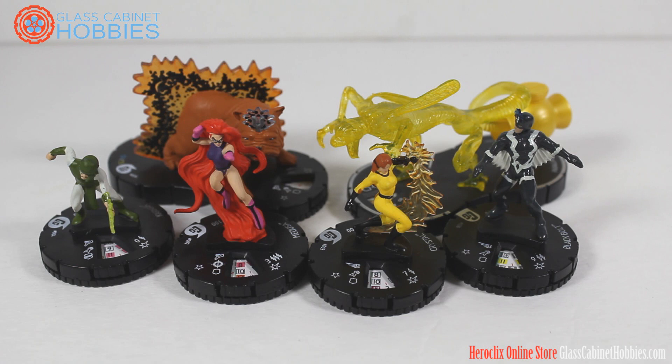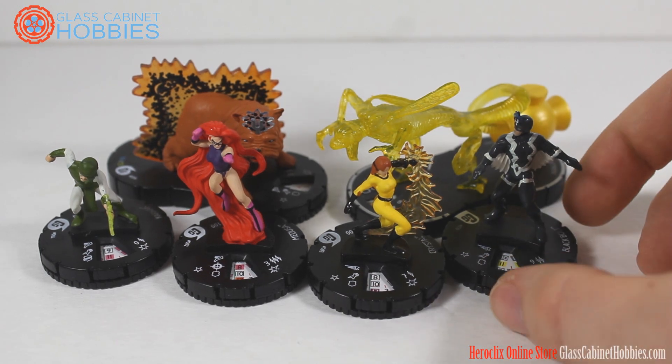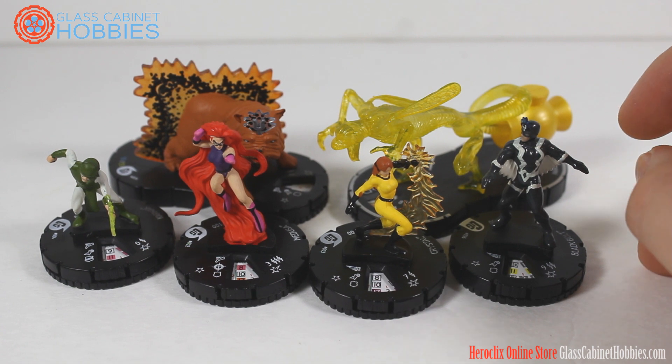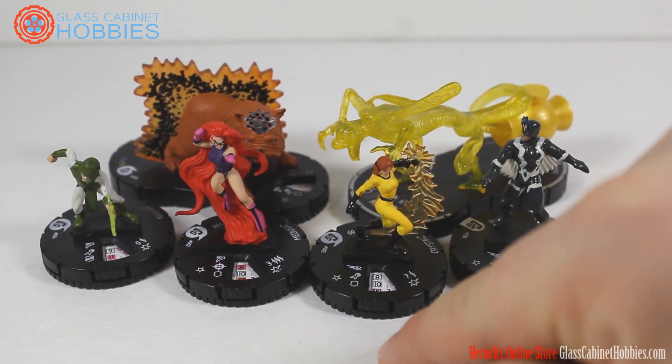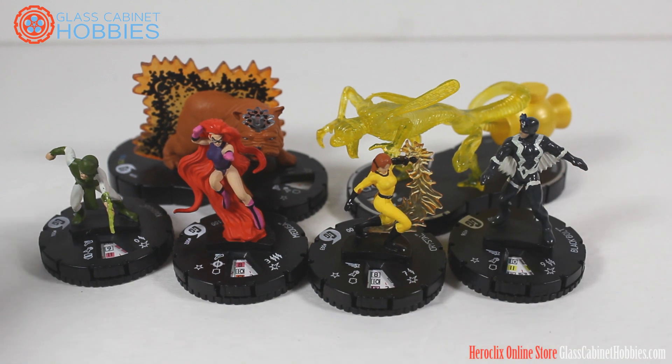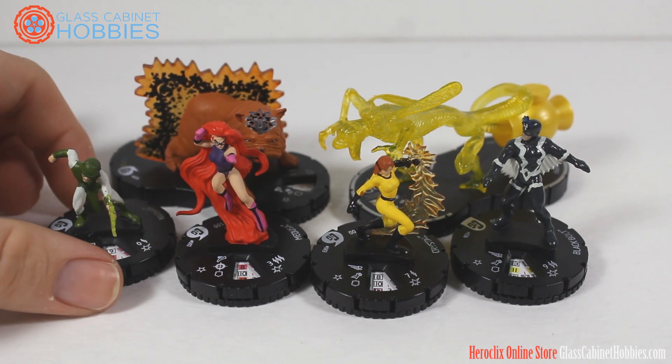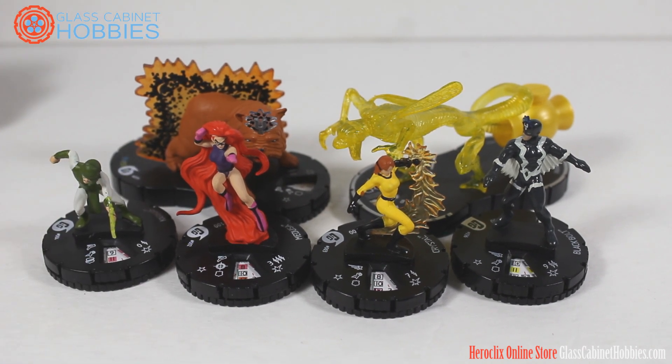I'm a big Black Bolt fan and Lockjaw fan. I really wanted to give this team a shot, see if it was actually any good, and just have a fun 500-point game. The key is to use Black Bolt as your main attacker, Crystal as a support piece, Lockjaw as a tie-up transporter, and then Medusa and Karnak as your supporting attackers.